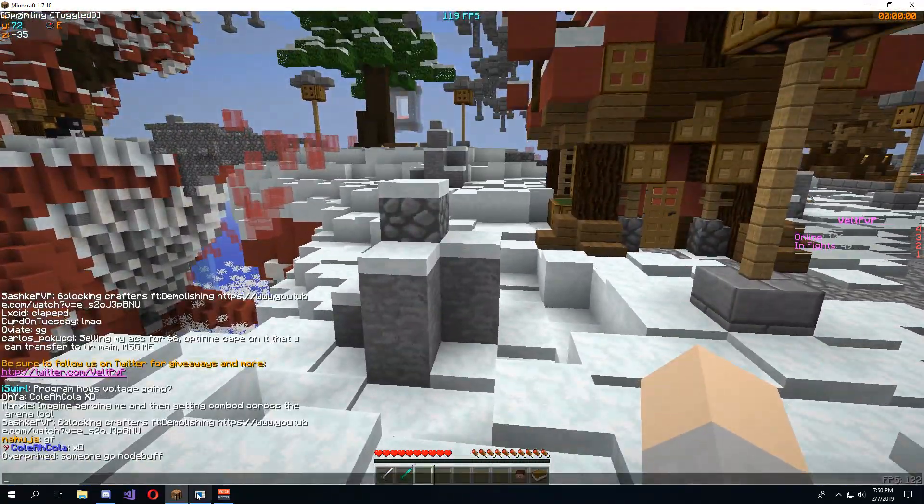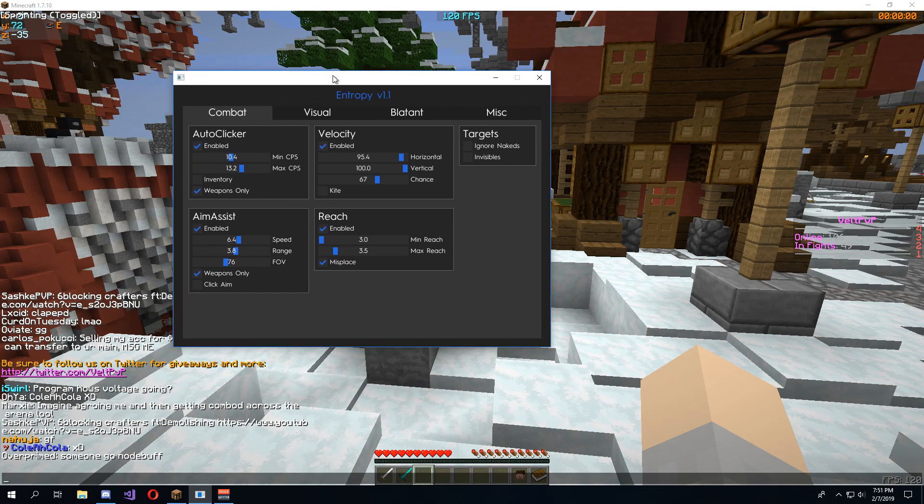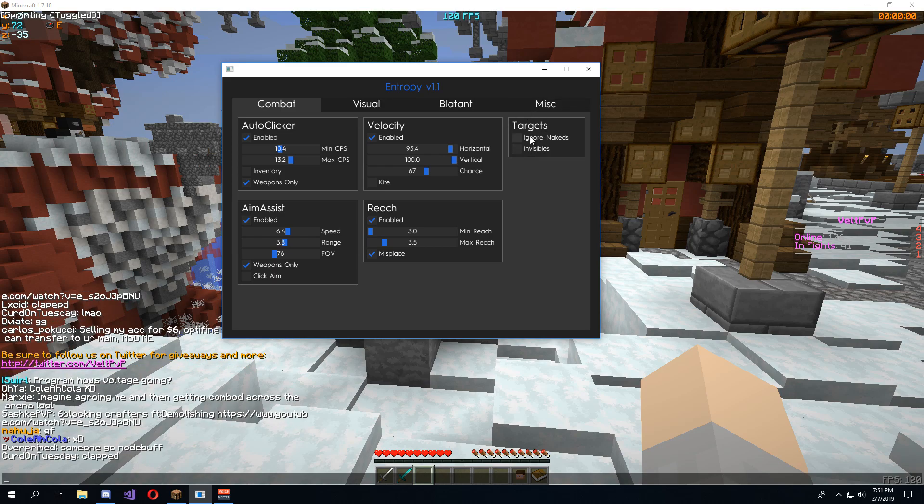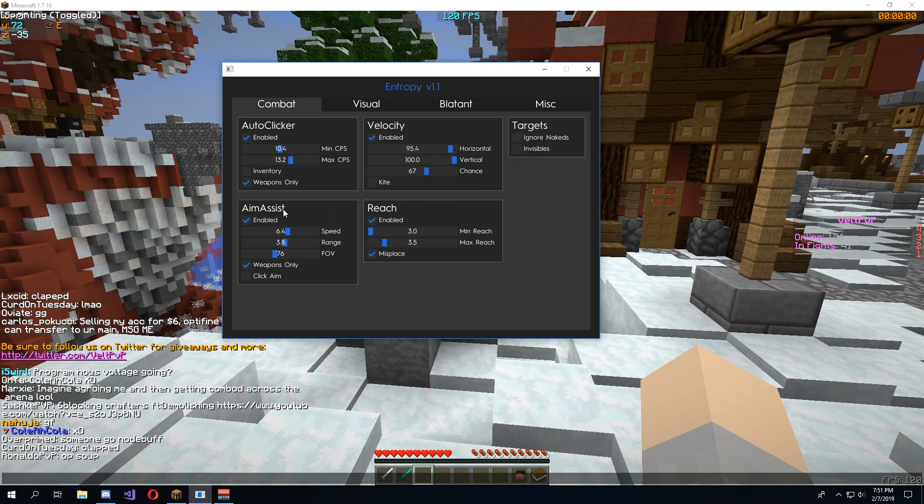So I'm going to go ahead and show off the client's GUI now. As you can see, it opens up real nice and clean. We've got our auto clicker, velocity, we've got a targets menu which lets you change a few different settings with targets, reach, and aim assist.